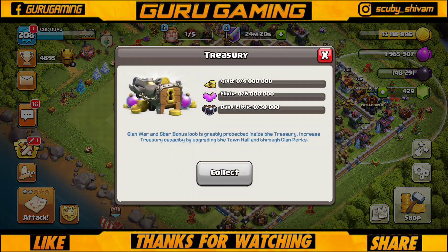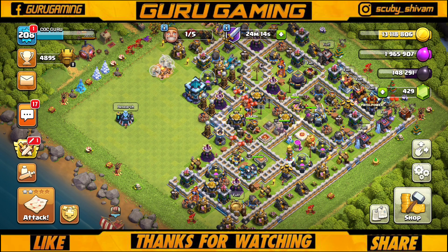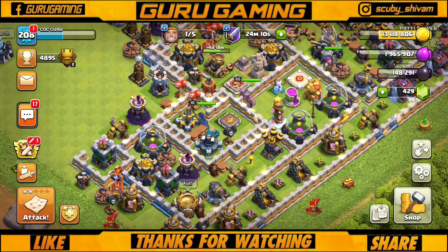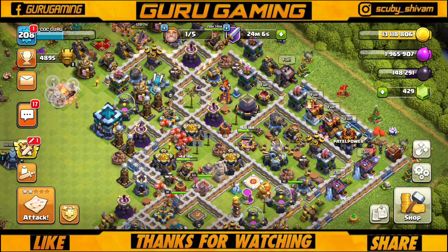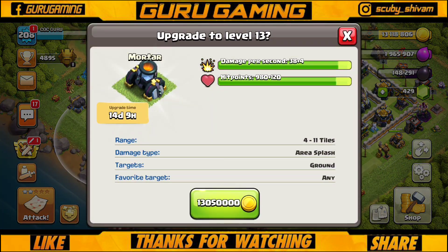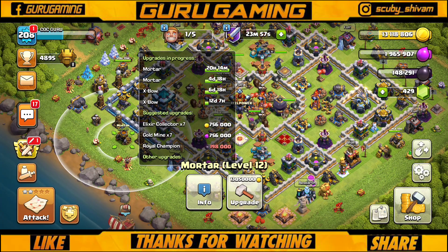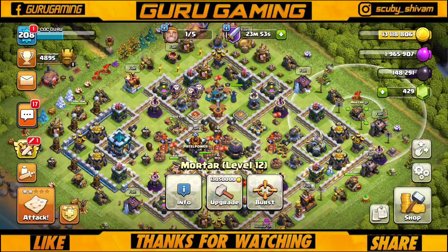One builder slot is empty and after 20 hours we have to upgrade. I will keep one mortar going — after 20 hours it will be free and I will queue the mortar upgrade, keeping it for about 14 days.